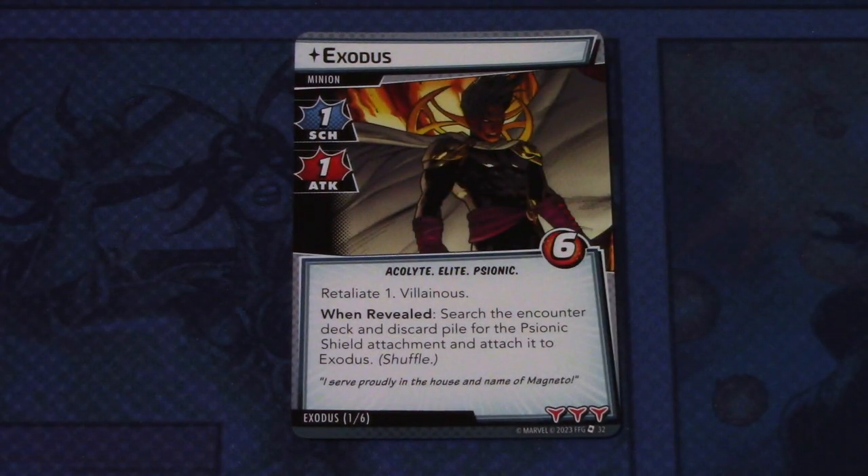We also received a new modular encounter set — the Exodus set. It has the Exodus minion with one scheme and one attack, Acolyte, Elite, and Psionic traits, six hit points, retaliate one, and Villainous. When revealed, search the encounter deck and discard pile for a Psionic Shield attachment and attach it to Exodus, then shuffle. Exodus has three boost icons — quite a nasty minion.